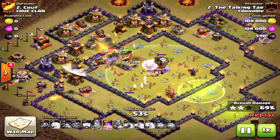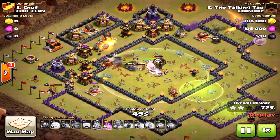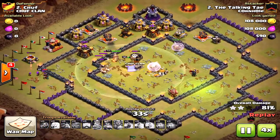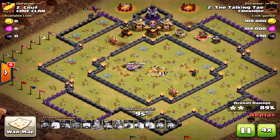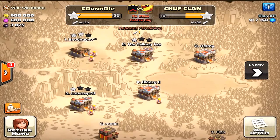Any base design where it's not compartmentalized is bad. What you need is one inferno tower on one end, the other inferno tower on the opposite end, and your eagle artillery separate. That is what you need for a good war base design. I'm about to show you good bases and why they successfully defended.